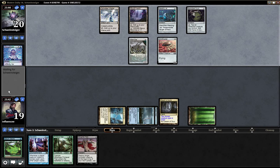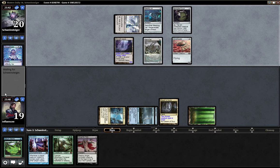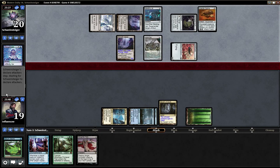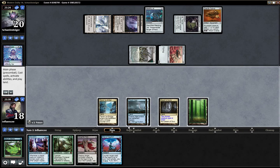Let's see what happens — am I dead? Are you going to kill me? He's going to F6, so he has another Inkmoth Nexus. I'm waiting for Cranial Plating or something. There is the Cranial Plating — Pact of Negation. Okay.